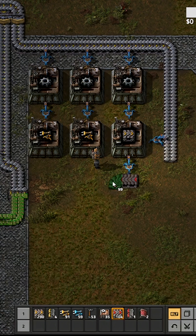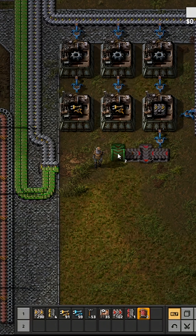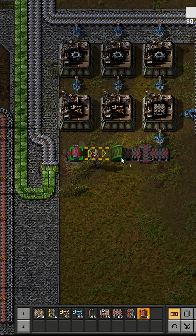That will output to that, that will output to here. Here we will add a red belt, and we will add it from here to here.